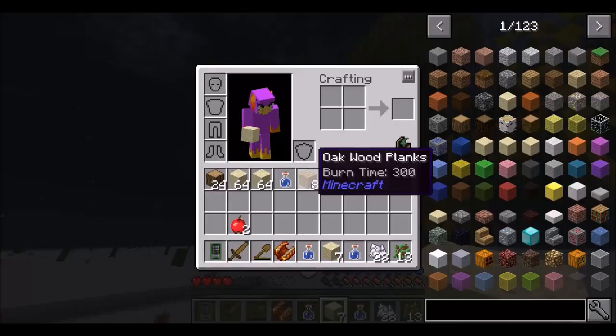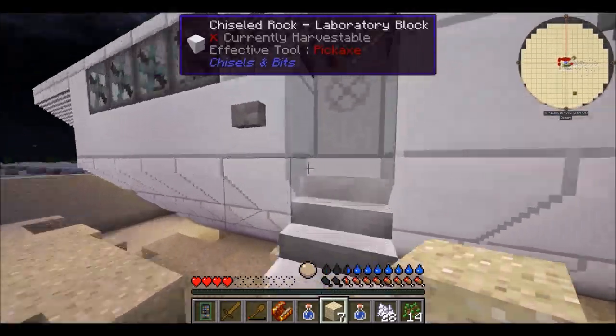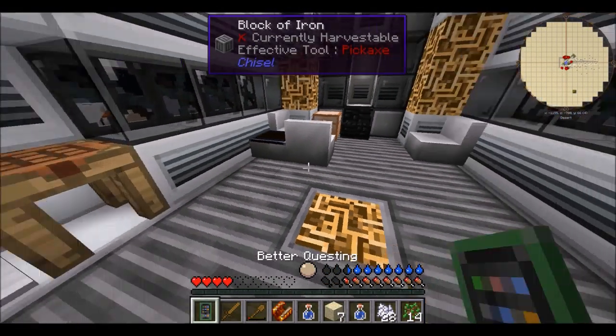We've got some wood now. Let's get back in here real quick. Let's open up this book here — quest. Alright, basic survival.